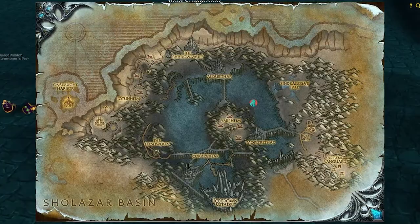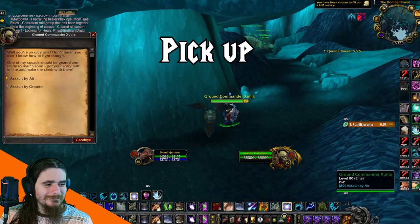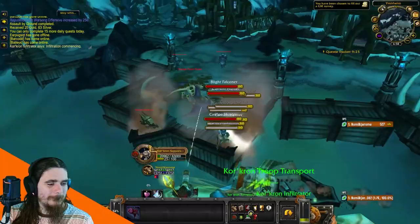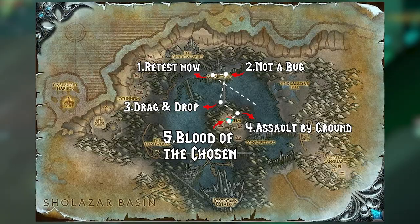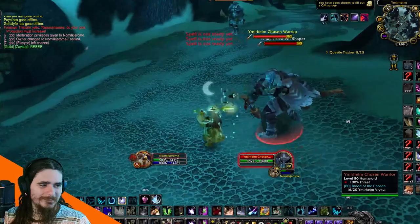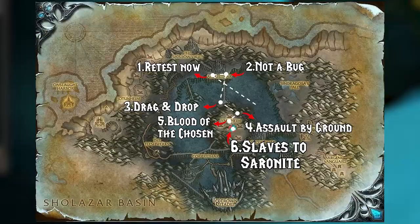Head to Alderthar and pop your diluted Cultist item on it. You'll want to pump mobs for Retest Now, then kill the enslaved minions to the east and summon a Dark Messenger for Not a Bug. On the way back, make sure to do Drag and Drop. Pick up Assault by Ground and Assault by Air from your faction's Ground Commander and Squad Leader. Then escort the NPCs for Assault by Ground and kill Verkrul for Blood of the Chosen. Jump in the Flying Machine and do Assault by Air by suppressing all the turrets. Then head to the Saronite Mine and talk to the miners for Slaves to Saronite. Make sure to kill the rest of the Verkrul for Blood of the Chosen nearby.